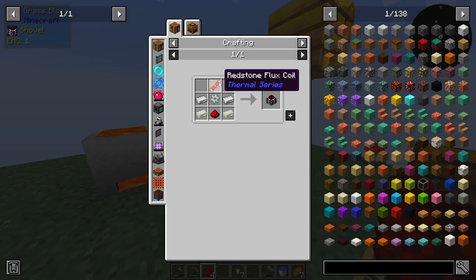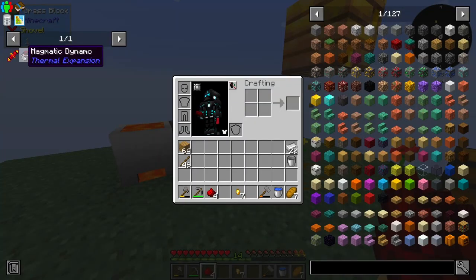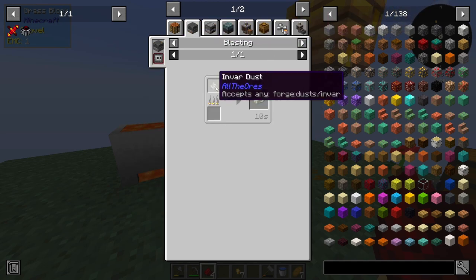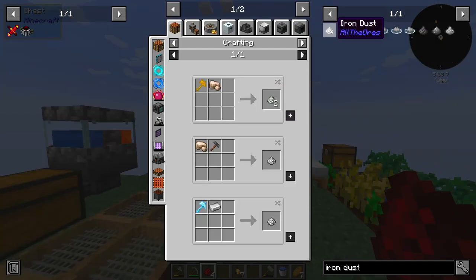So to make a Magmatic Dynamo, we need a Redstone Flux Coil, which is two redstone and a gold ingot - relatively easy. However, we also need an Invar Gear, which we need Invar Ingots to make. To make that, we need Invar Dust. So to make Invar Dust, we need Iron Dust and Nickel Dust, and the way we can get Iron Dust is if we make some sort of ore hammer and just hammer on some raw iron or nickel.